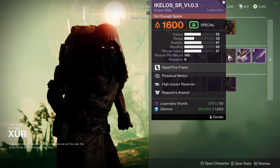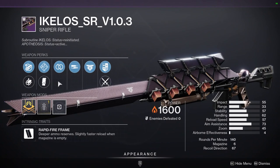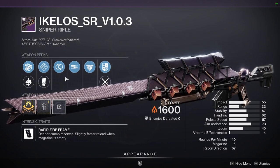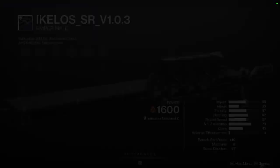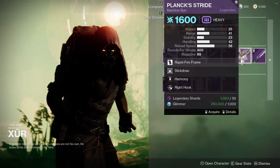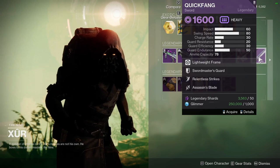Ikelos with Perpetual and High Impact Reserves — if this had Triple Tap or Fourth Time's the Charm, I forget which one Ikelos has, then this would actually be pretty cracked. But it does not have that, so that's unfortunate. We have Plank's Stride with Slick Draw and Harmony — going to ignore that. Quick Fang with Relentless Strikes and Assassin's Blade, which is okay. You can get this in this season, so them selling Quick Fang is just kind of like, whatever.